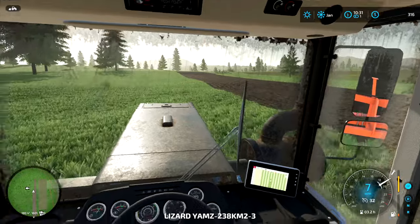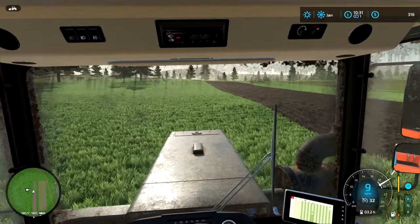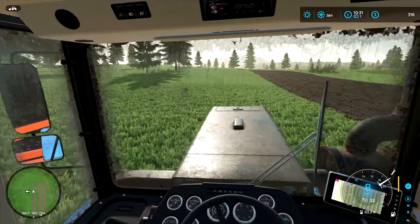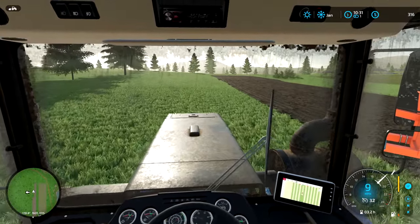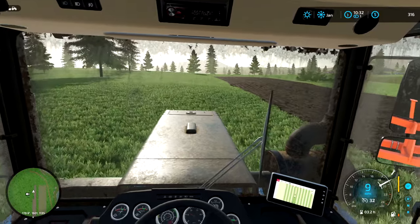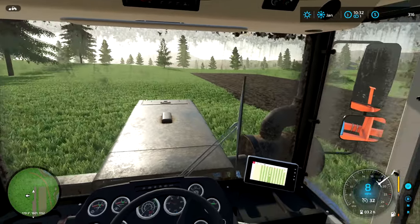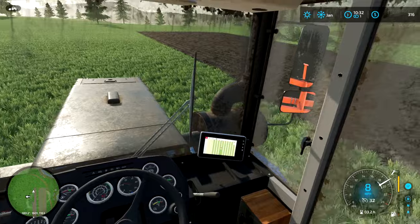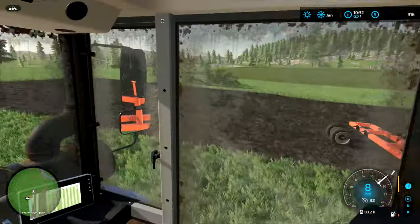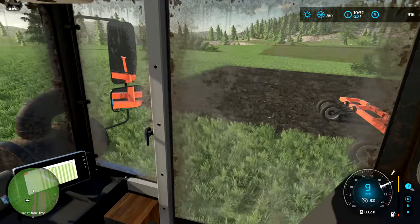Look at all the bumps in this field! Hopefully we are still down — it is still down. Excellent. This is kind of annoying. It is very wobbly on the sides of this field. But hopefully in the end, that will be okay. I'm trying to keep it as straight as I can, but it's just not going to happen. Also, the amount of dips in this field is crazy — look at this! We're almost there. As soon as we reach the end of the field, we don't need to plow it anymore, so we'll just go ahead and take the plow back home.